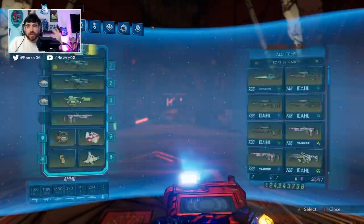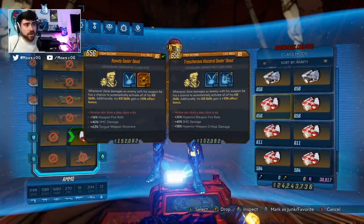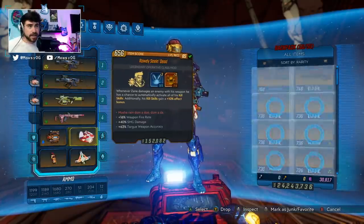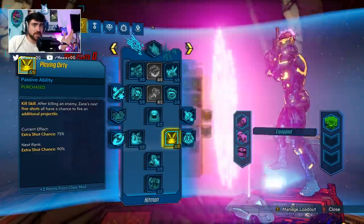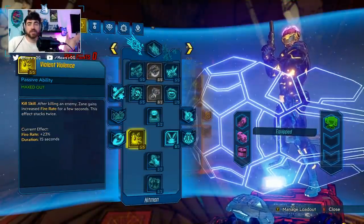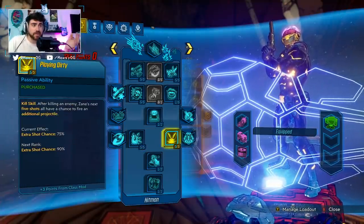Now switching to the skill tree — for your Seeing Dead, I have a god roll to show here. Your Seeing Dead is going to spec points into Violent Violence, Playing Dirty, and Donnybrook. Donnybrook is not as important, but as long as you have Violent Violence at 5/5 and Playing Dirty at 5/5, those are the most important things.